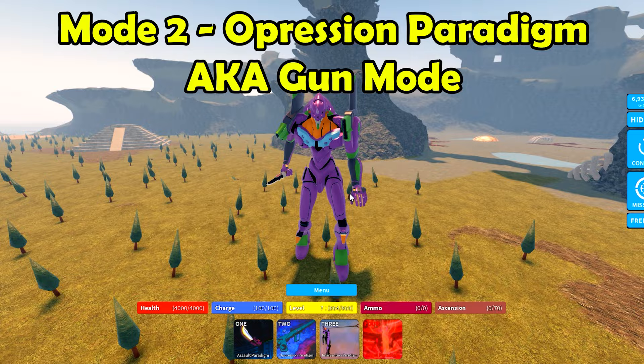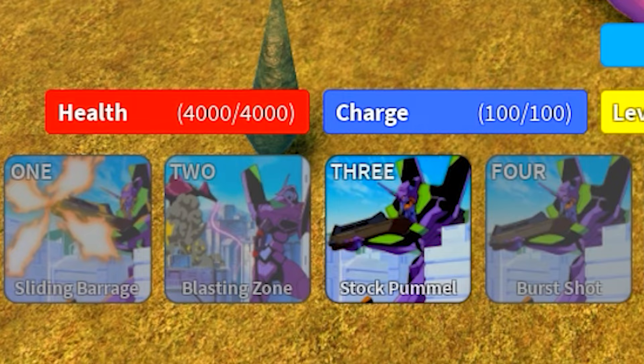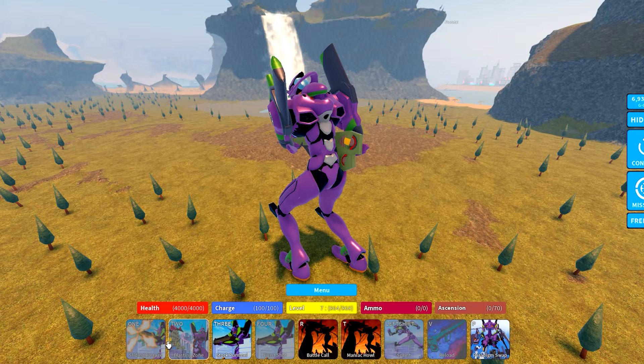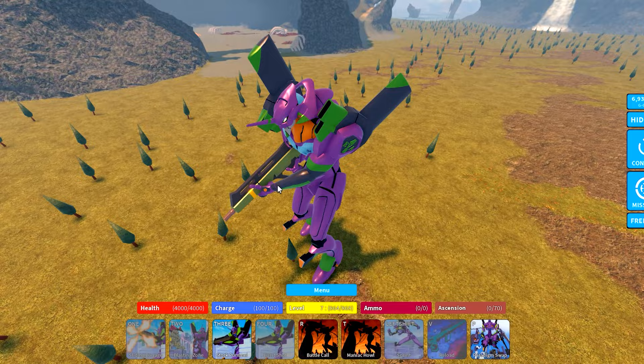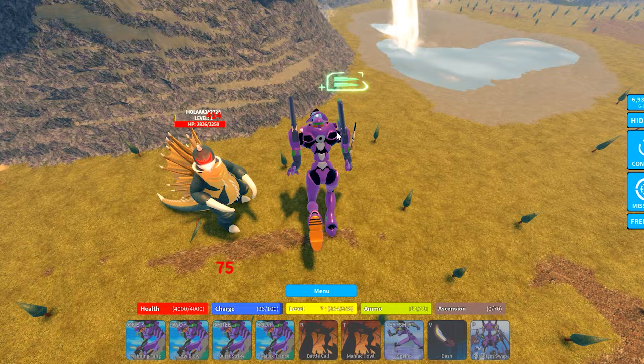Mode two is called Oppression Paradigm, also known as the gun mode. Even with no ammo, you can still go into the mode by clicking on it and you'll pull out the gun. But these three attacks are all sealed because they require bullets or ammo. The only attack you can use is the melee attack called Stock Bomb, which just hits you with the gun.